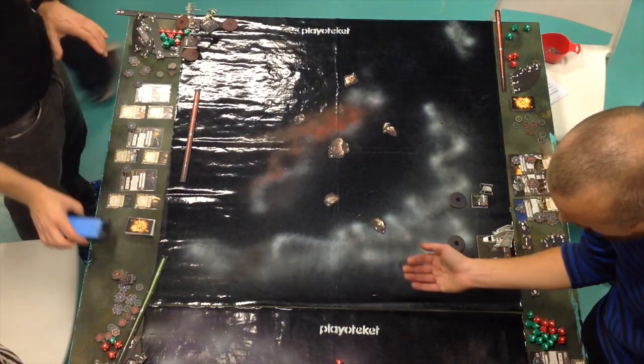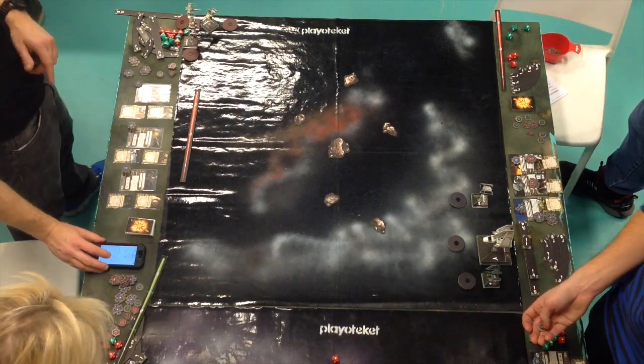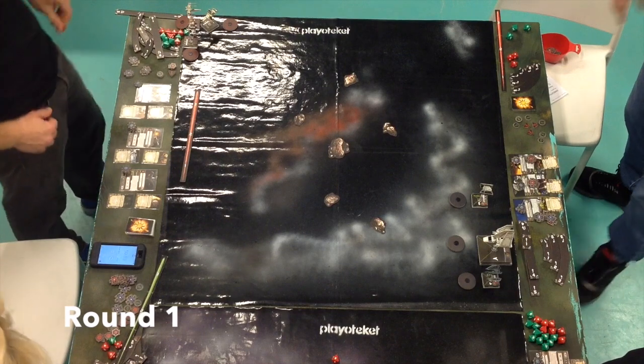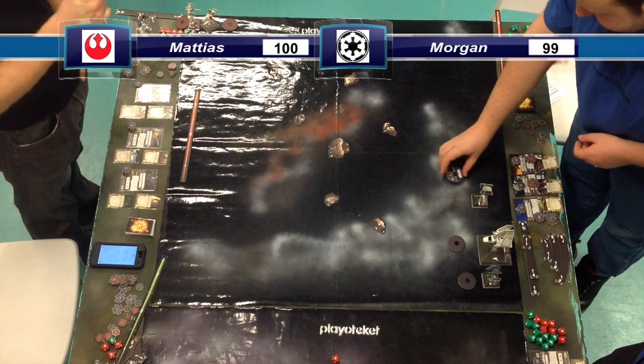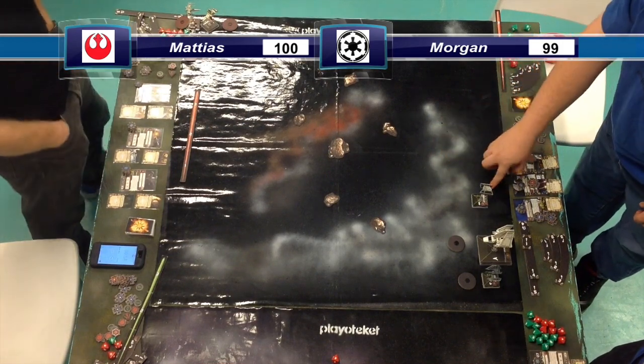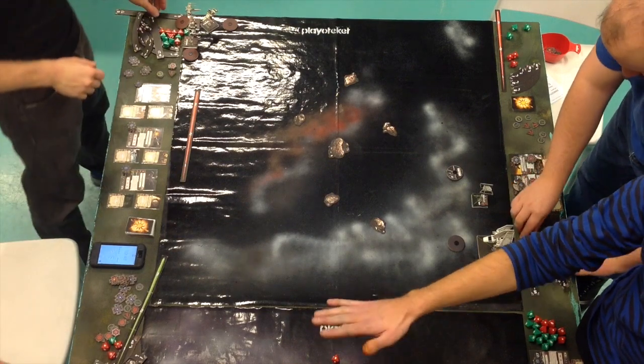To the right we have Morgan, who is very new and trying to learn all the tricks there are. He is flying Jandon in the ST-321 with a Weapons Engineer, Colonel Vesery with a Heavy Laser Cannon, and a Tempest Squadron pilot with Cluster Missiles.